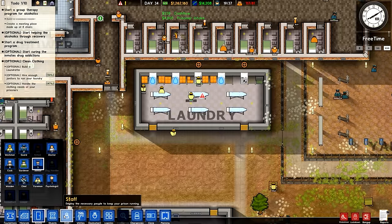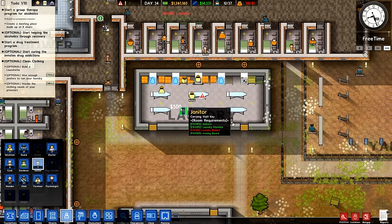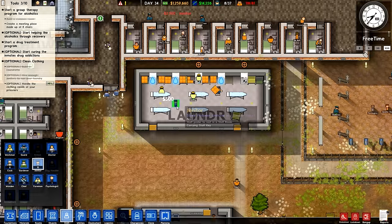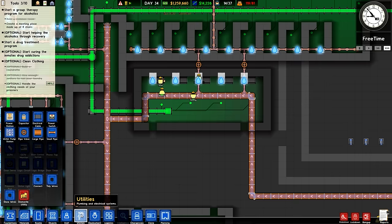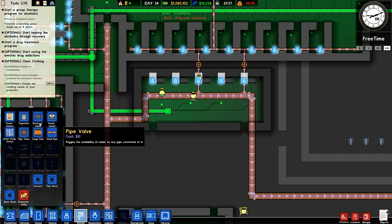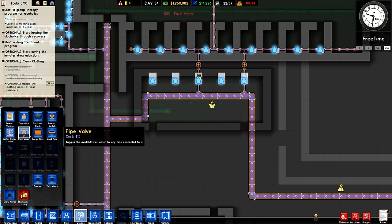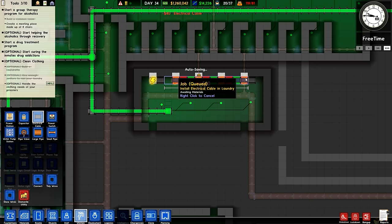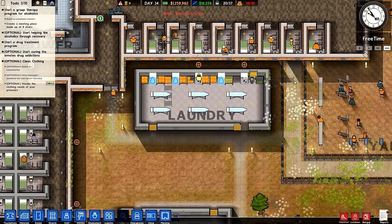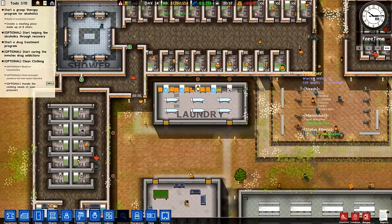We need some janitors in here. We also need to power up these things. I guess that wasn't enough power — we're going to put some more electrical cables in here. Let me figure out the right item. There we go, electrical cables. That should be good. And we need to make this a laundry room — not a morgue, not an export, not a chapel, but a laundry room. There we go. Laundry room complete. That will take care of our laundry room.